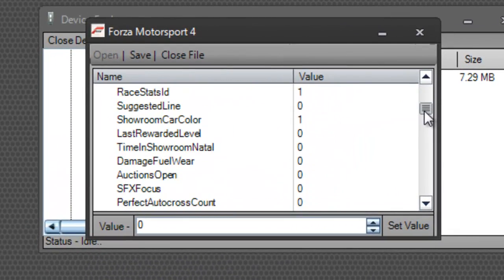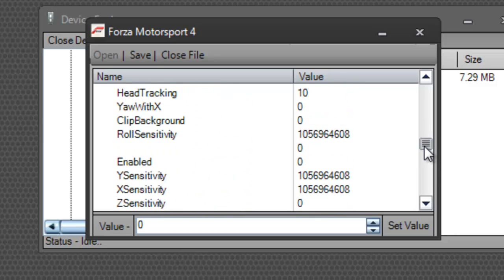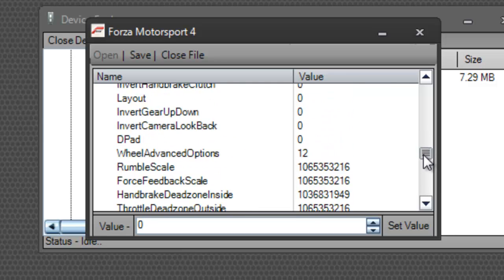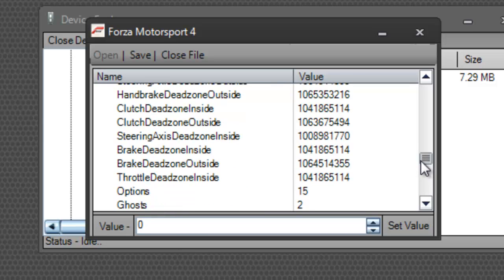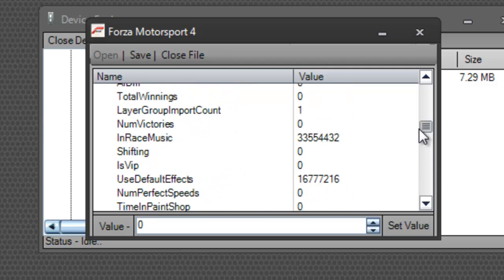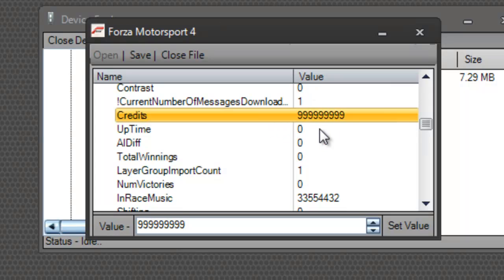It took me a while to find, but when I found it I was really happy. Scroll down — not too fast — and you're going to find Credits eventually. I already modded mine to 909,999,999. Once you find Credits, click on it, change it to 909,999,999, and press Set Value to apply the change.